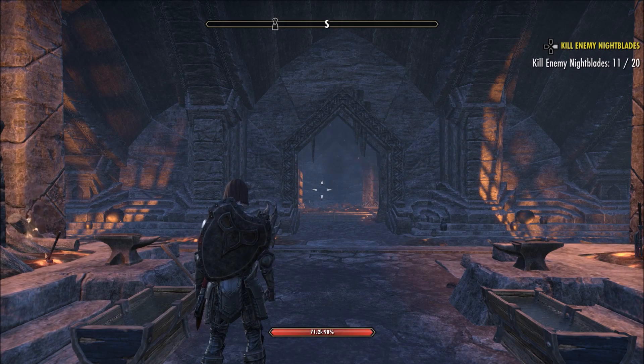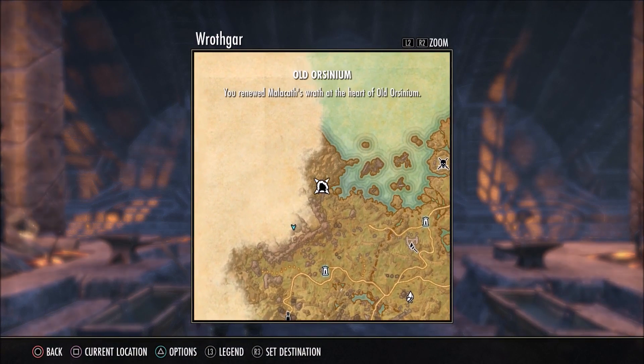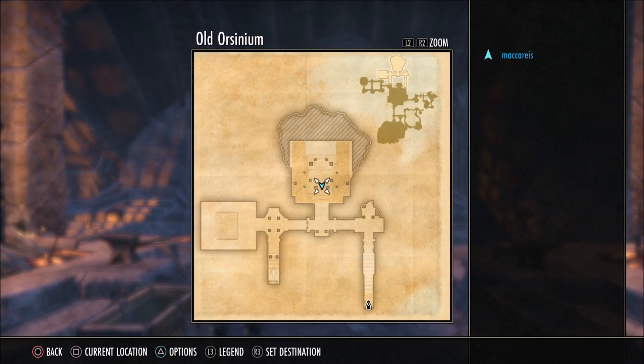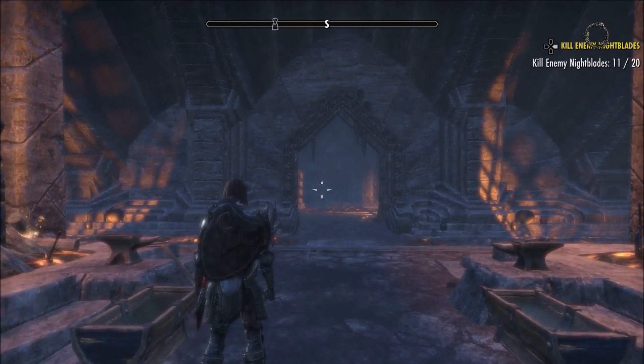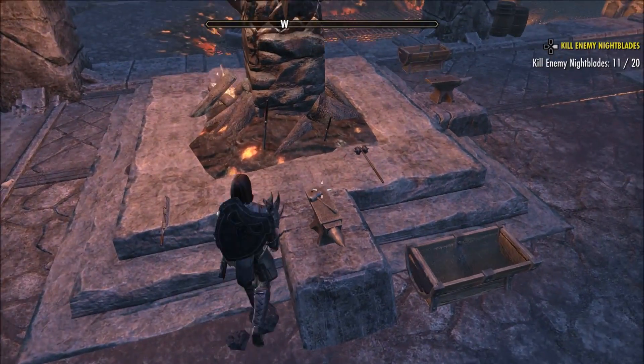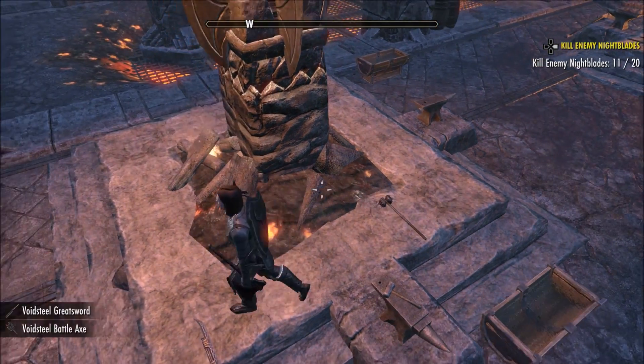In Wrothgar, head on over to Old Orsinium, which is a public dungeon located right here. Go all the way through, do the quest, and make your way to the back room. From there go to the forge — it's quite easy to find and the quest is fairly simple, it doesn't take long at all.